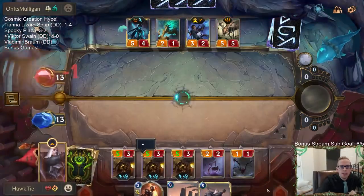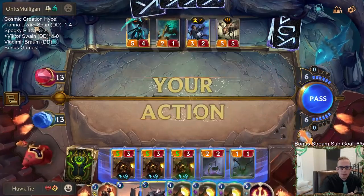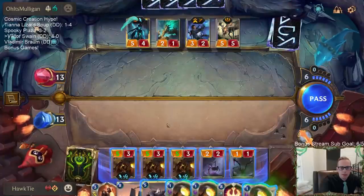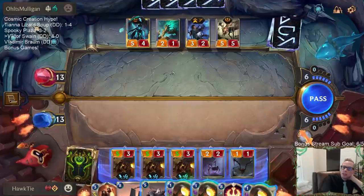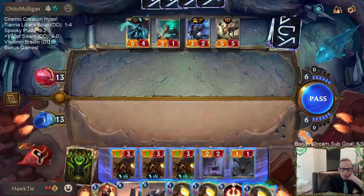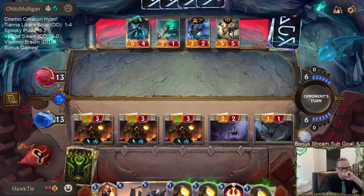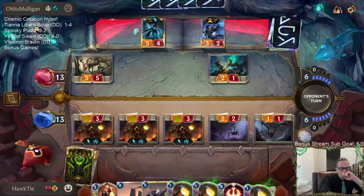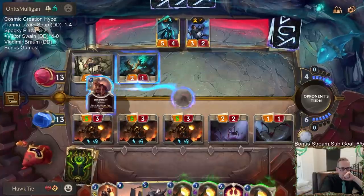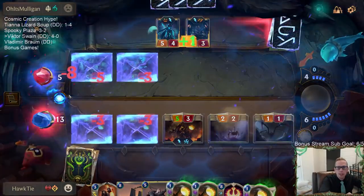I would like things that deal damage to their stuff - I would like to be able to remove Callista or Lucian. What if I attack with the three Bots? They just block with the 2-1 and level up their Lucian. I certainly assume the Lucian is going to be leveled up anyway. We could attack out with everything.